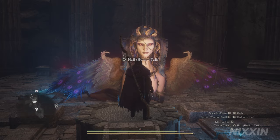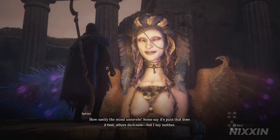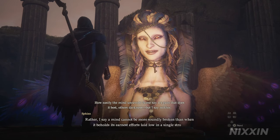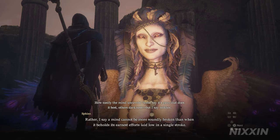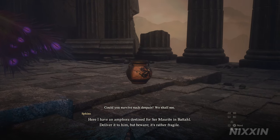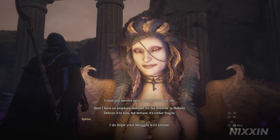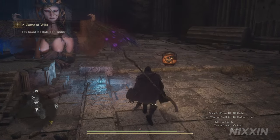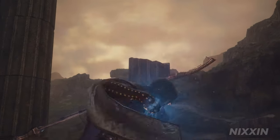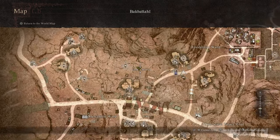From here the order of riddles will be random. Let's see what she has for us. This is the Riddle of Futility: 'Here, I have an amphora destined for Ser Moritz in Battahl. Deliver it to him — but beware, it's rather fragile.' We need to deliver these fragile ones to a person in Battahl — it's an extremely difficult task. So instead, we will bring the person here. Travel to Battahl using any means you have at your disposal; the location of the person will be marked on your map.